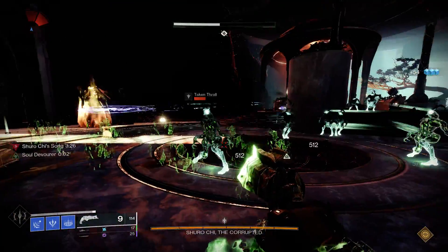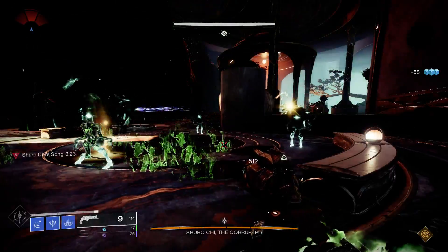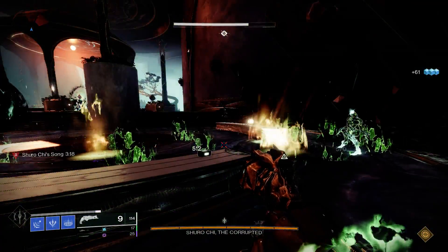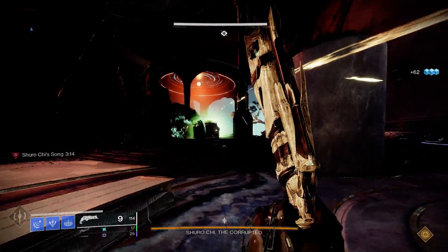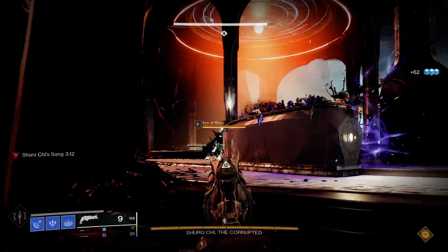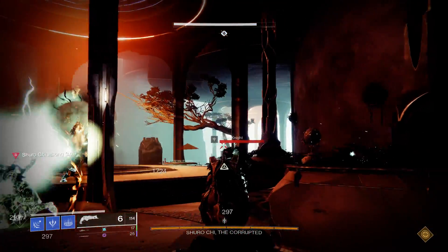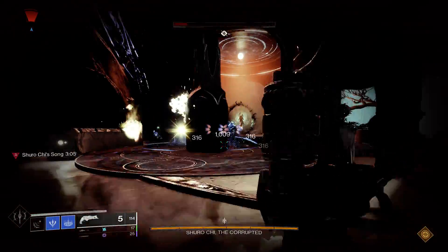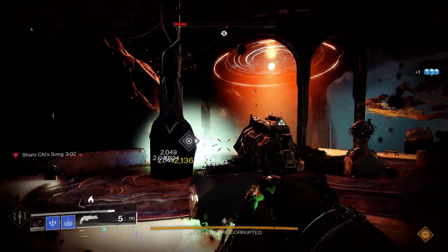The Grip's perk is really, really good — it's got massive add-clear potential. You can see here, I shot one guy and killed every single Thrall that walked down here with that one kill. And because of how Thorn's perk works, I have unlimited primary ammo as well. So pretty crazy — it's quite broken, actually. Really cool, but it is very broken.